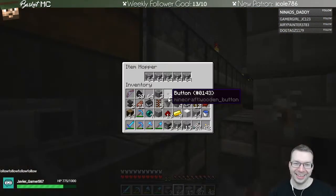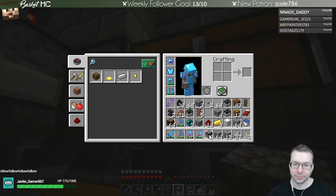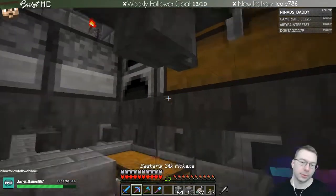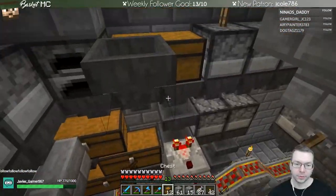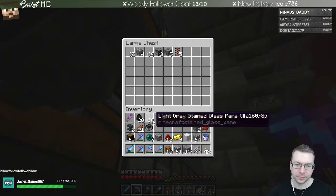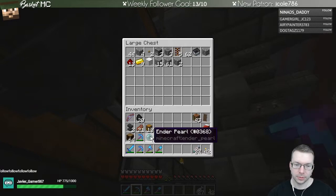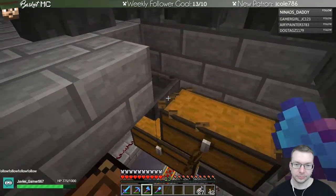Now we need some more space. There we go - a little makeshift storage place. So now we can throw even more stuff in this chest. This cobblestone, okay I'll put those over there. So this is all done, we can get rid of that, and then that hopper will just fall I guess. Get rid of these, get rid of that hopper, goodbye. And this chest is gone.